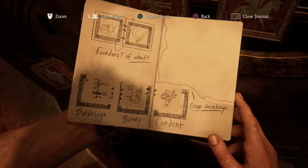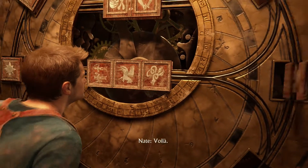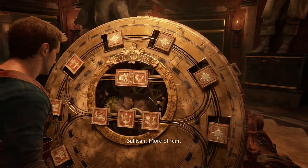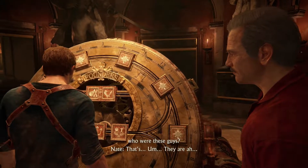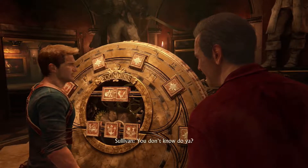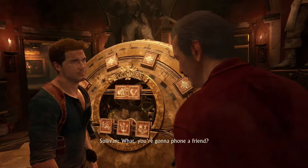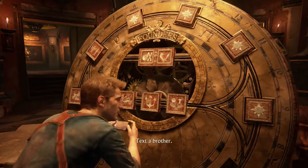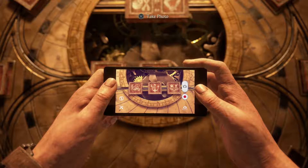I think I just figured it out. This one is the Bonnie thing. Put away. Move to this one. Inspect item. Rotate. The three and the three match, but the other side doesn't match. That's Baldridge. Let's see. Inspect. Rotate. Put away.